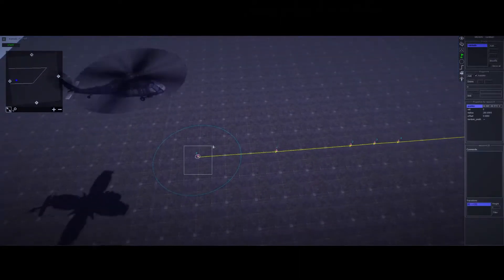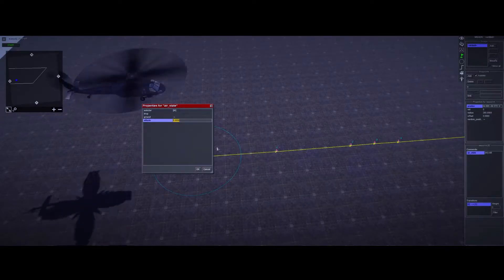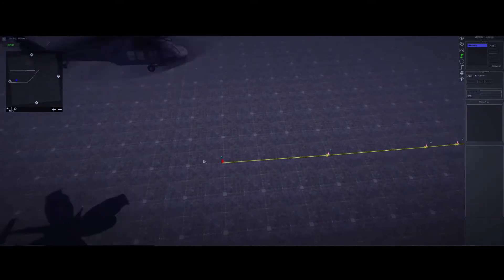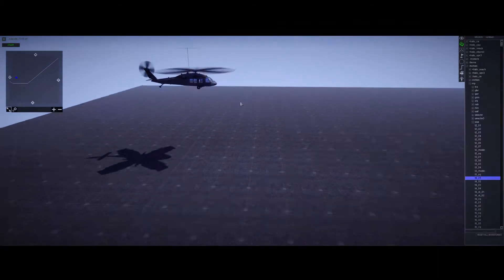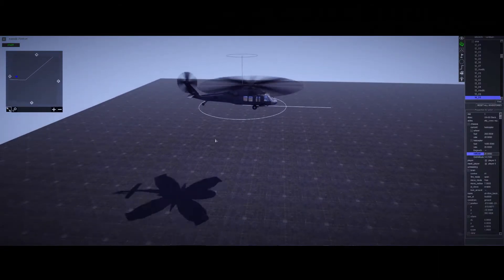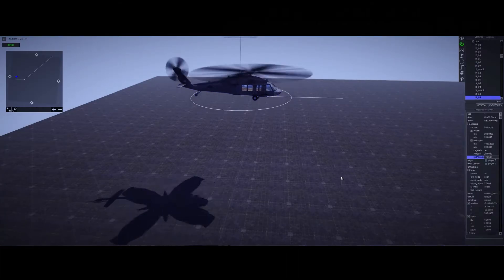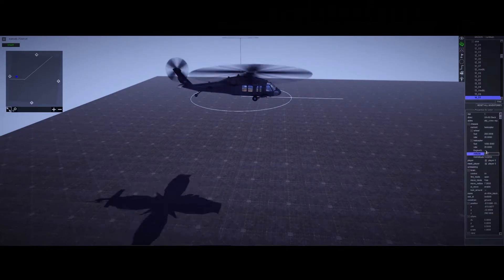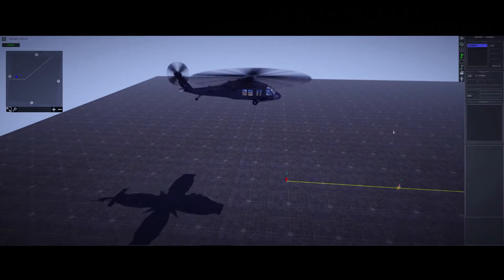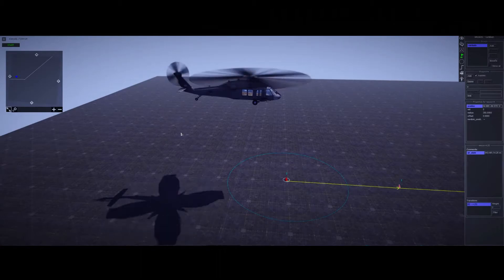We're going to set an Air State on the first waypoint. Go to actor, then Air State, and the altitude value is how high you want it off the ground — we'll do 20 in this case. If you want to check how high something is, set your unit to the desired height and check 'Get Altitude' on the right side — it will show something like 14.25. Then just enter that value under Air State on the waypoint.